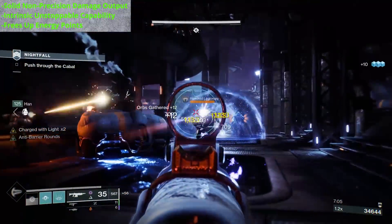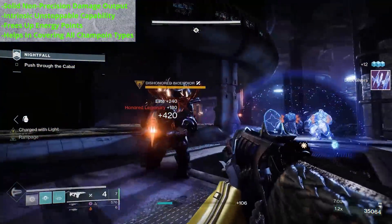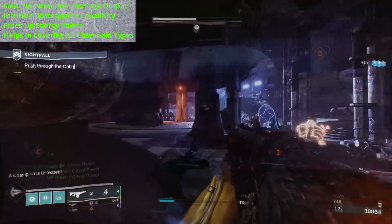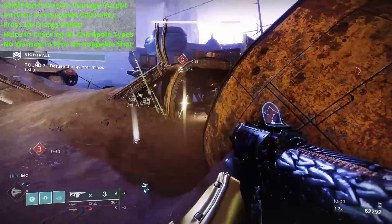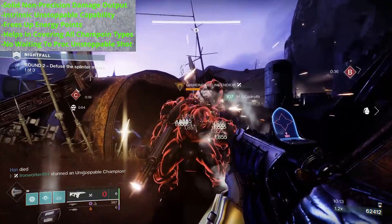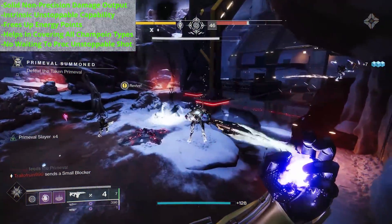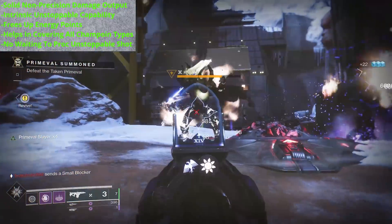And if you're heading into an activity with the Champions All modifier on, if you want to be able to cover every champion type with your weapons, you will need to bring an exotic with anti-champion capability. Because you can only slot two anti-champion weapon mods on your gloves at one time. Also, a little quality-of-life bonus: you do not need to proc Unstoppable Shot with Bastion. Primaries with an Unstoppable mod need to be aimed down sights for a brief period before they can stagger Unstoppable champions. Bastion, you just let the burst rip — it'll do the job.